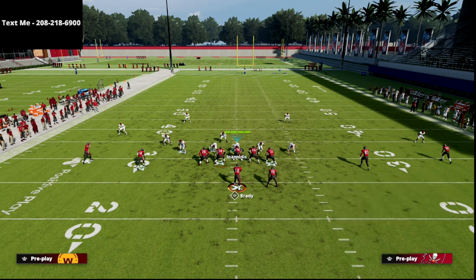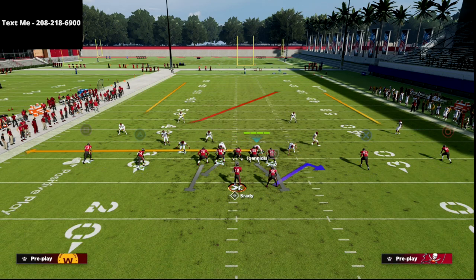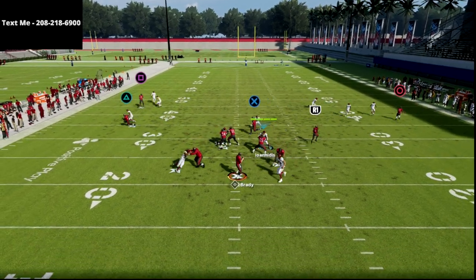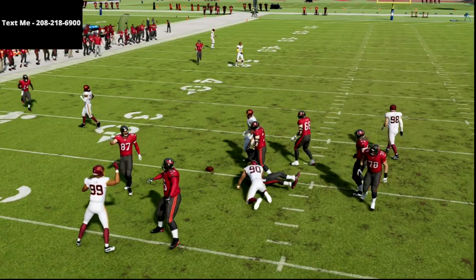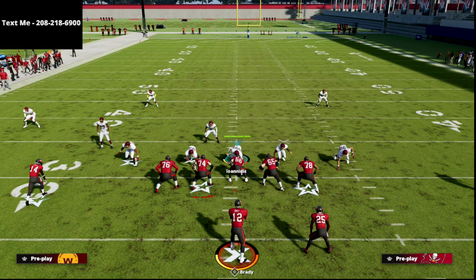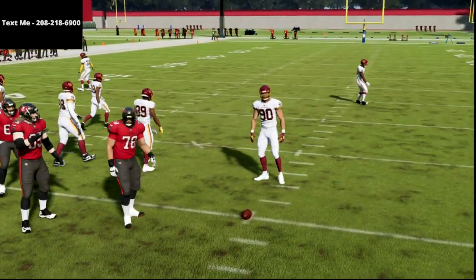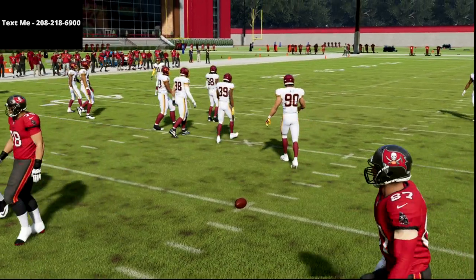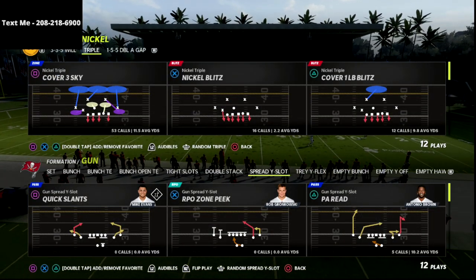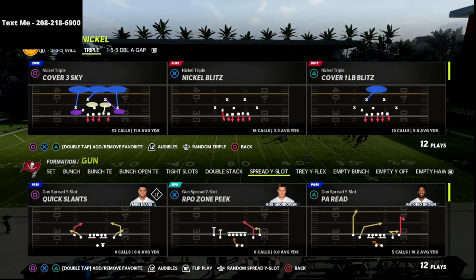I'm going to audible back one more time into quarters, and you're going to see that same route combination looks much more like the first example of the video. Now let me shift gears for a quick second. We're actually going to go over to the trips tied in formation, which is one of the best formations year in and year out in Madden, and show you how this differs whenever you get a three-by-one or trips type set.